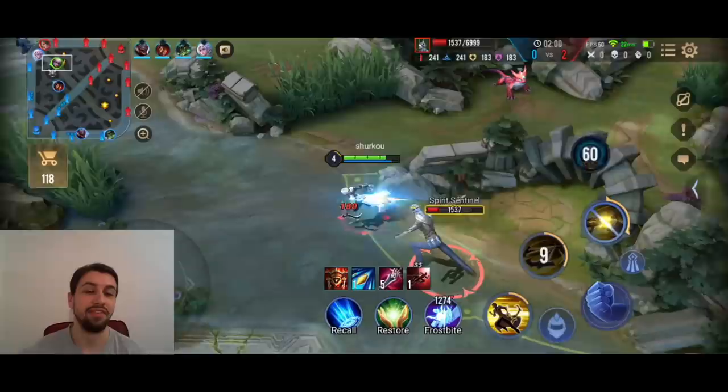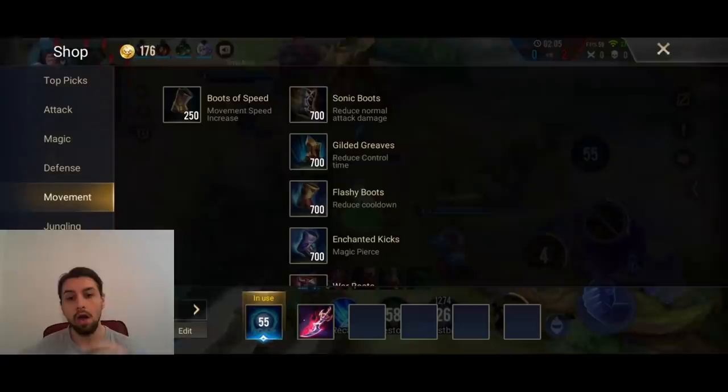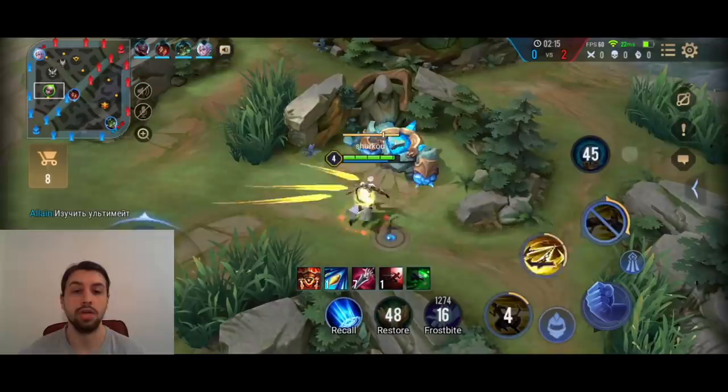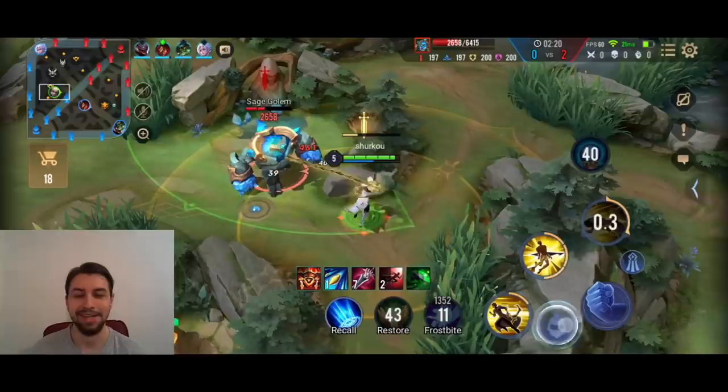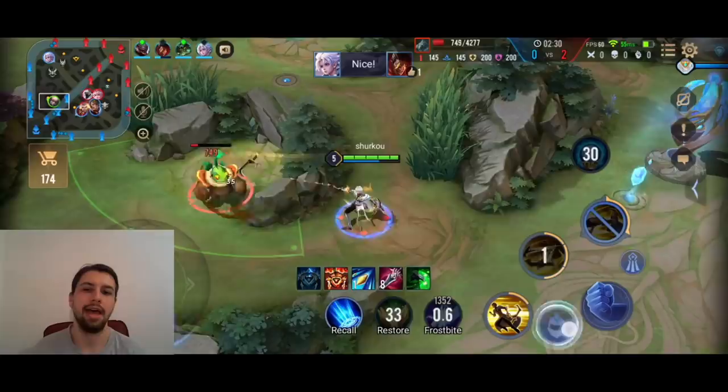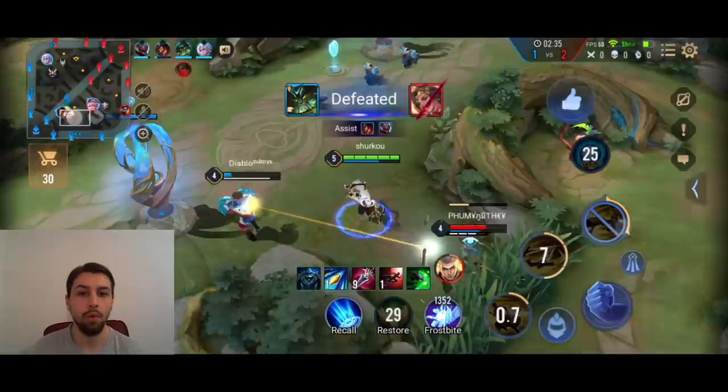I've already uploaded an Enzo Fafnir's video in the past so you guys know it actually works — it's a good build — but now with this new Uriel's Brand I think it's even a little bit better. Here we just do this zombie. My team is already feeding a little bit, 0-2. We weren't able to hit level 4 because the Alice stole the little minion, so we're not doing too well, but we are able to secure the zombie.